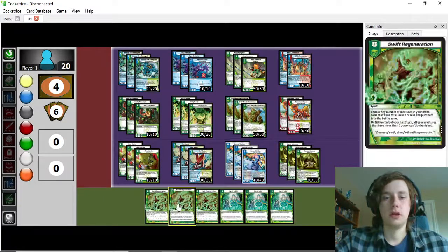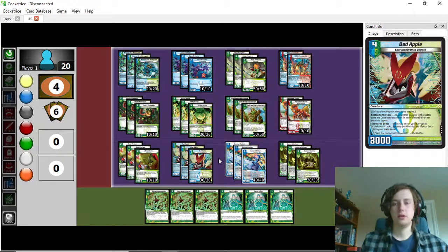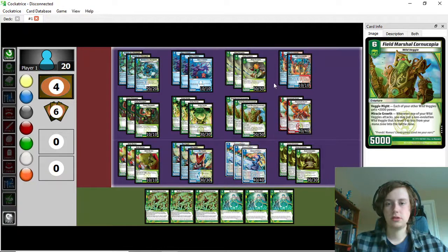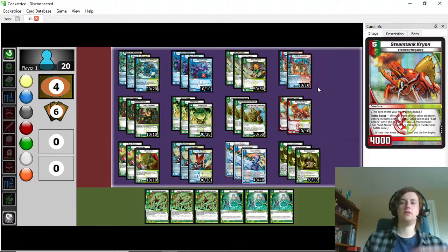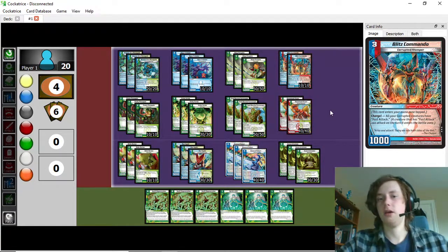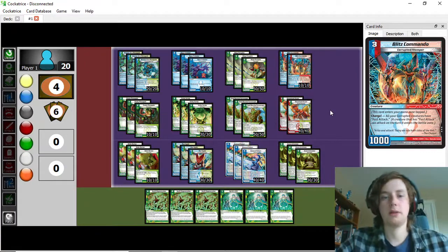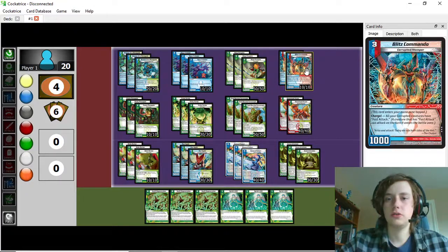Same goes for Fimbar. This is the big addition that pushes the deck over the top — giving you another big bomb to play toward with the ramp from Bad Apple and your creatures dying. Being able to set your opponent's board position back, clear out problematic permanents, and dig through your deck for more power cards — especially Swift Regeneration — just adds another high-impact card to this deck.